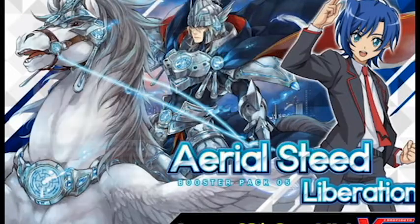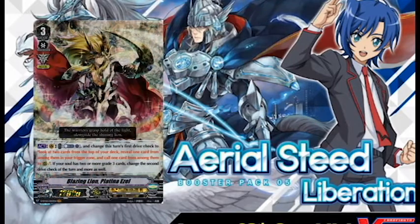Next up we have Blazing Lion Platina Ezzel. Act, Vanguard Circle, cost counter blast one, and change this turn's first drive check to look at two cards from the top of your deck, reveal one from among them and put it in the trigger zone, call one card from among them to rear guard. If your soul has two or more grade threes, change the second drive check of this turn, and more as well. The 'and more as well' is a little interesting grammatically speaking as far as card effect goes. It's for premium.